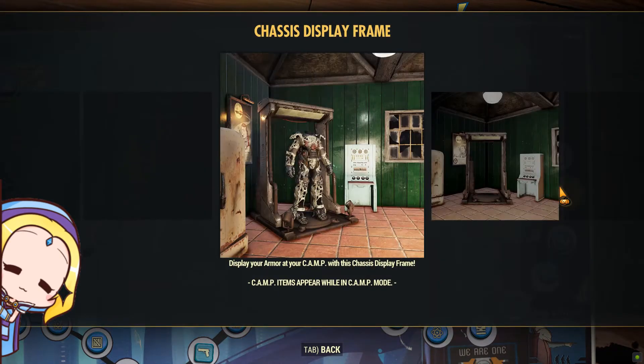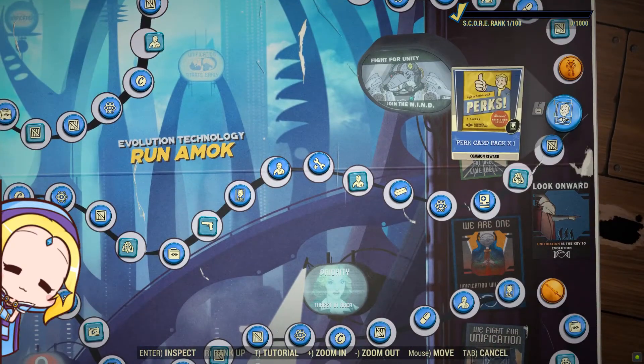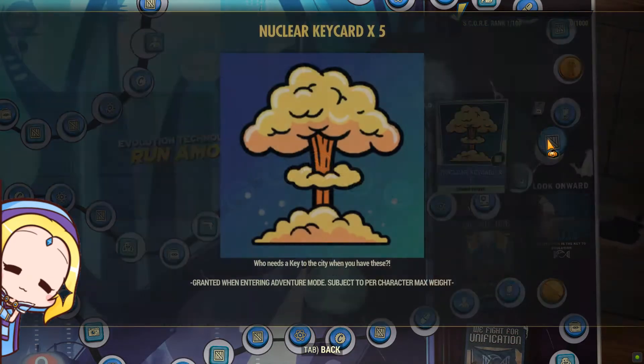Perhaps one of the most sought-after camp items is the Power Armor Chassis Display Frame. I'm sure many players will want this, and I just hope they allow you to place more than one in your camp.